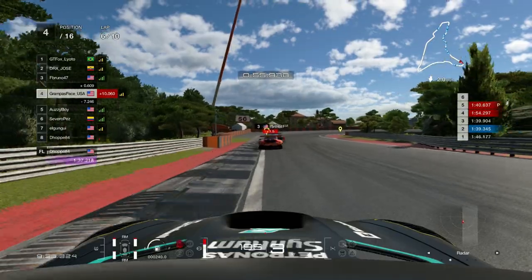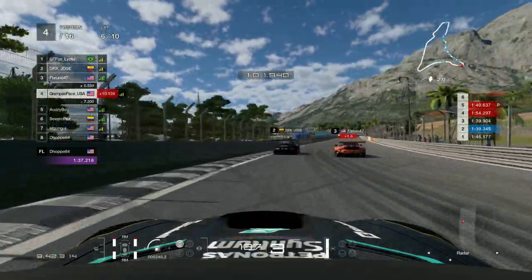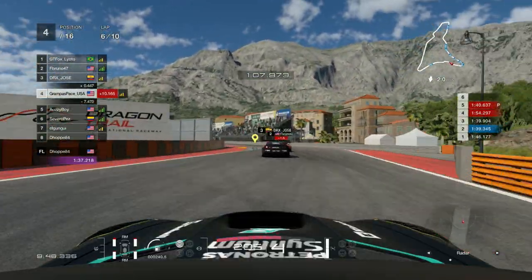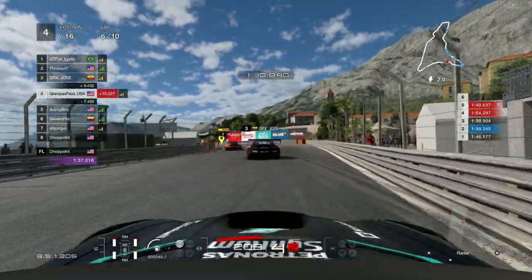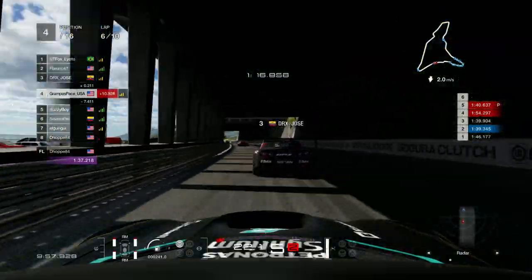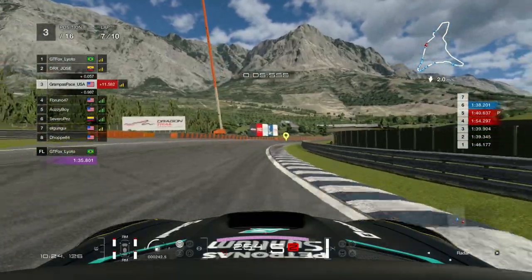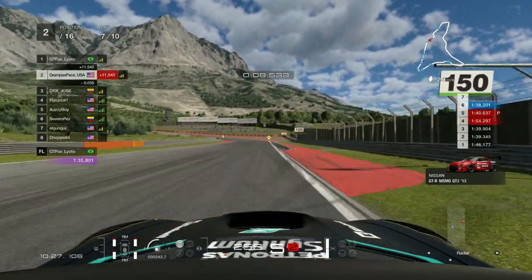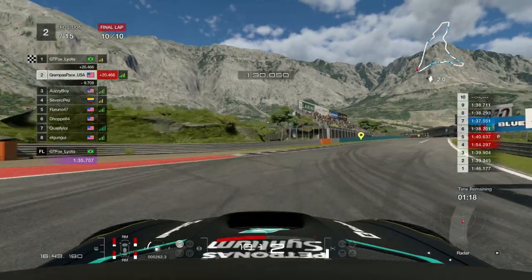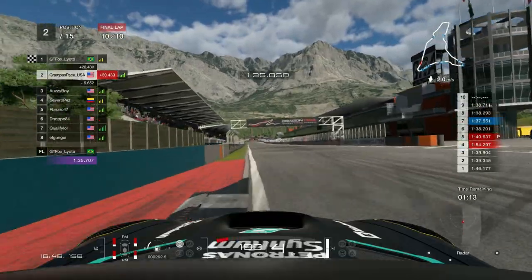Jumping to lap six into the hairpin, Bruno and Jose have a little skirmish. Jose backs out of the death chicane — that's the sensible thing to do, you don't want to go too wide there. Jose takes the safe route, brakes a little, and I get a better run. Bruno serves their penalty. Jumping to the next lap before turn one, I make the move on Jose and manage to finish in P2 in this good race.